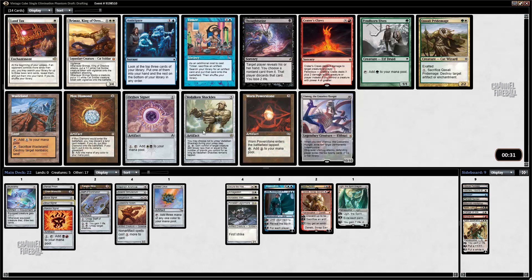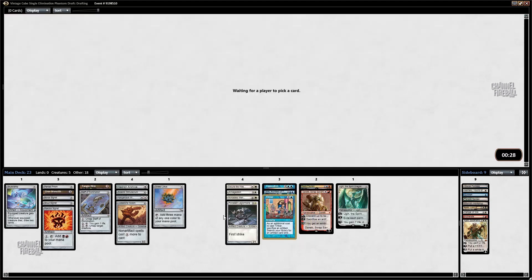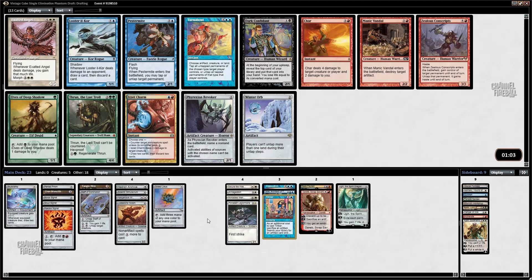There's Pestermite and Zealous Conscripts, but I don't think I'm in that direction. Pestermite could be nice — you can Skull Clamp it at the very least, and it's decent with Opposition. Skull Clamp, Zealous Conscripts taking their one-toughness creature — I like Withered Wretch and Revoker. I'm probably going to wheel one of these two, so I might just take Zealous Conscripts because it's more powerful than Pestermite. I'll take Zealous Conscripts.